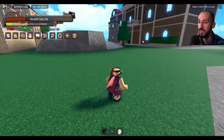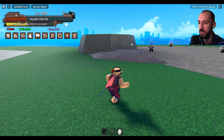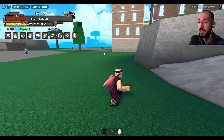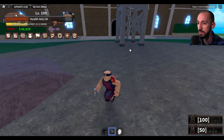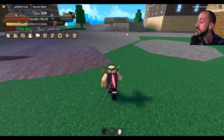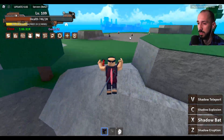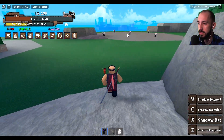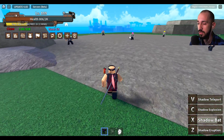Here is the starter island. I can't do that much here, but by doing missions you can get a nice sword from this boss or the next boss — it's very good and very nice for a starter. Now let me try out shadow eruption.